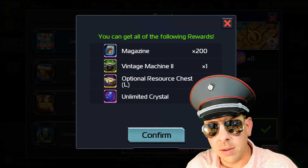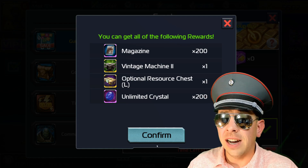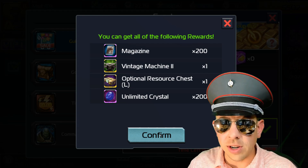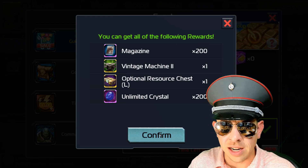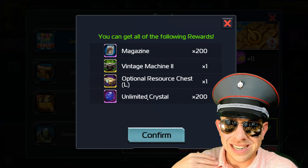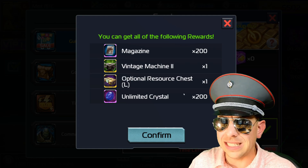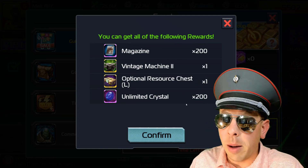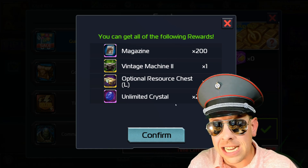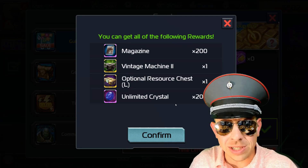These rewards come from spending gold on chests. The better way to do it is if you send someone a $100 gift for 69,999 gold — you get 46 of these chests per $100, which translates to 9,300 magazines and 9,300 unlimited crystals. 9,300 magazines is like a 380,000 gold value, and that's going to affect the value of a 1.6 million leadership commander.